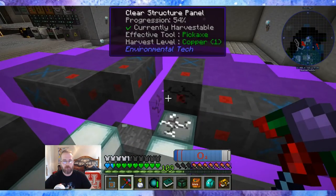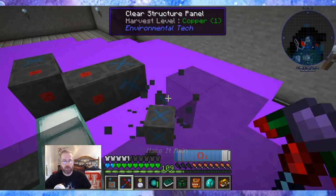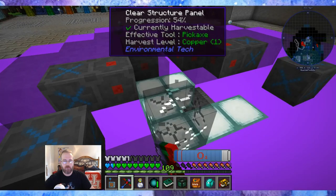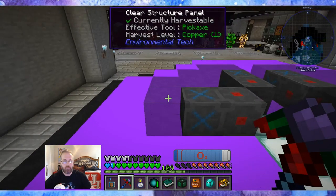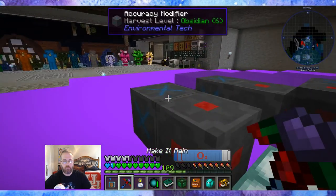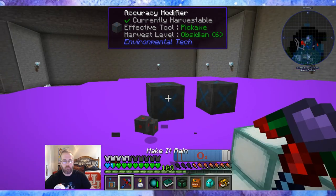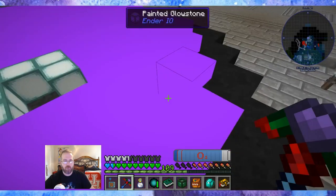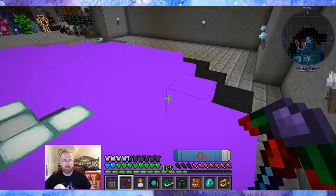That's the laser light. That's the core. Okay, good — at least I can reach the two. Should I get rid of the glowstone for right now? It's so distracting, so disorienting.